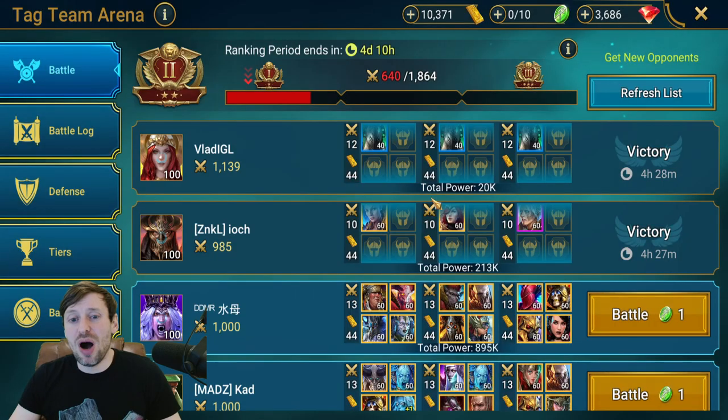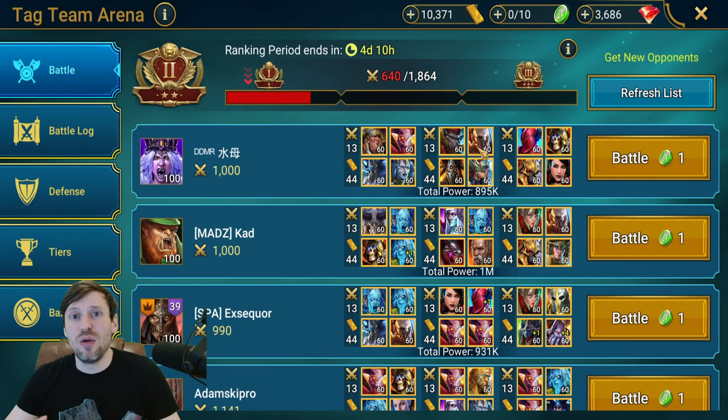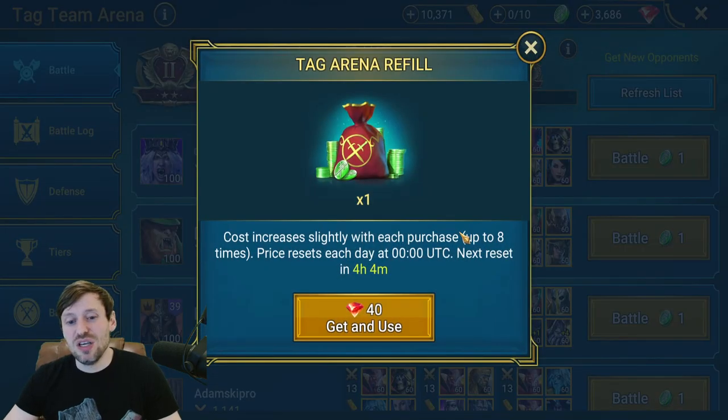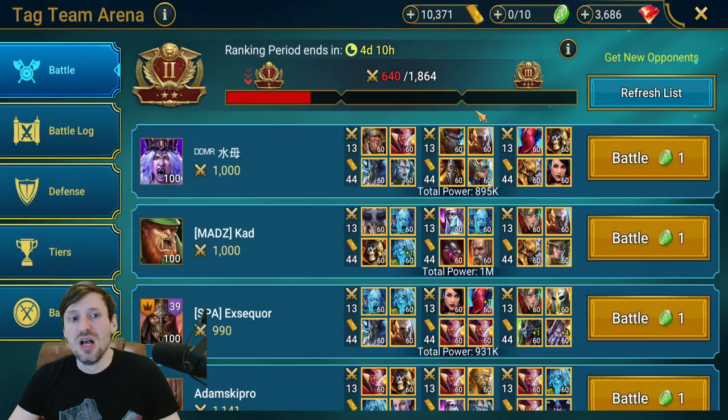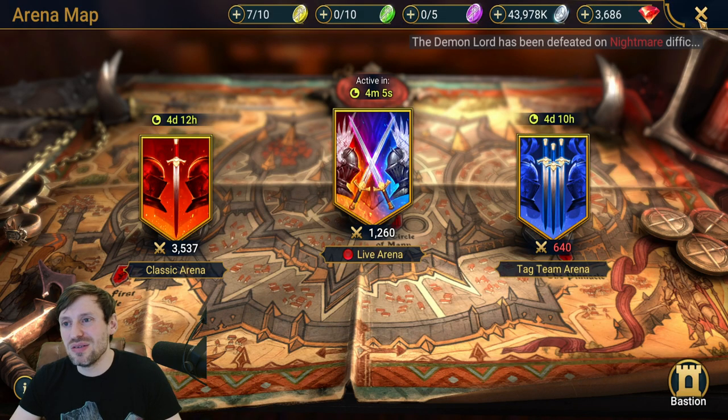I will definitely be spending gems on Tag Arena. The day before CvC I'll pull my tokens at the end of the day so I can use them the next day for that extra boost. It's actually better to use 40 gems in Tag Arena than in a dungeon — you get way more points. Ideally you need to be in Silver 4 or at least Gold 1 to get the best points from Tag Arena. Classic Arena is also a great place to farm and will help bump up your points too.